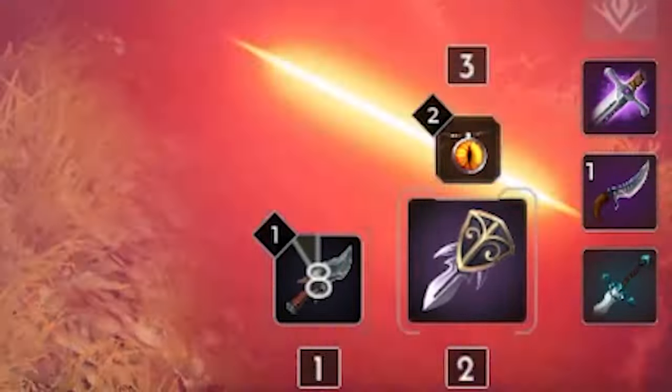Solo laners will want health, both kinds of armor, physical or magical power depending on which type of hero you are, and potentially ability haste or basic attack effects like attack speed and crit. Solo laners are quite versatile and the stats depend on whether you're more damage focused, tank focused, using basic attacks, or using abilities — there's no one size fits all, but most heroes in this role will want at least some health and armor along with some damage. Junglers will want their power type of choice, penetration, and then other useful stats like ability haste if you are a strong ability user such as Crunch, or basic attack effects like attack speed and crit if you're a strong basic attack user like Chimera or Grux. Get a good feeling for whether your character is physical or magical and basic attack or ability focused, and build from there.